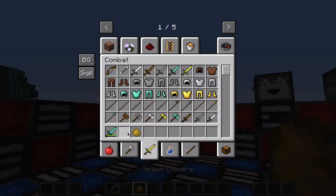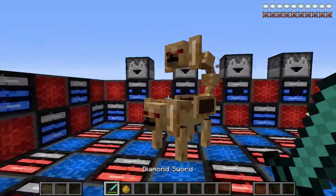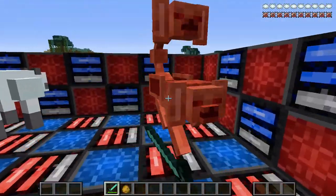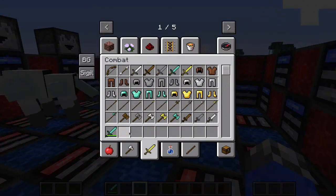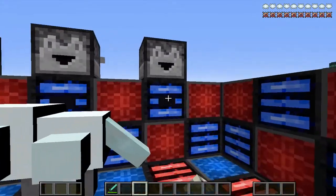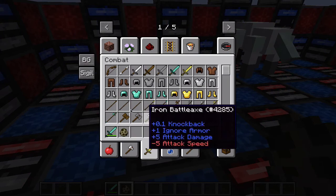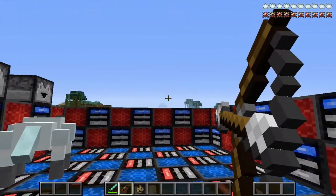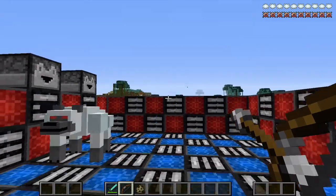Okay, so this guy is the Chimera. He spawns in the Savannah biome. Look at him — he's scary. He makes really loud noises, so I'm gonna kill him. I got Chimera chops. I'm not sure if he does what the traditional chimera does, but he's cool.